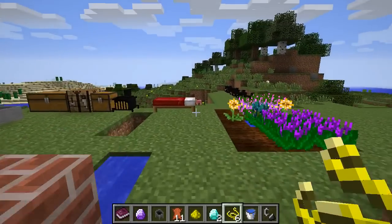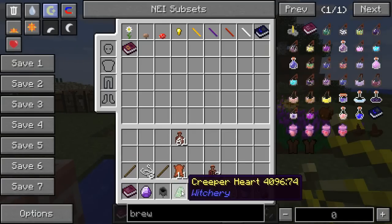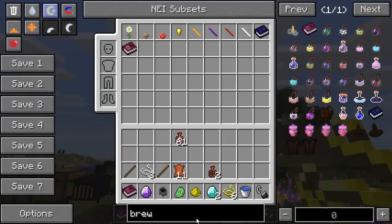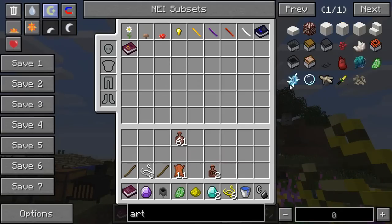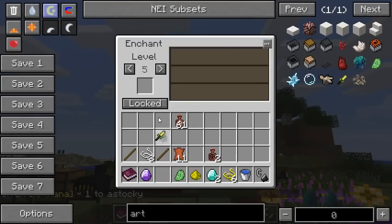The next thing is a Creeper Heart, which I already have in my inventory. This is a rare drop when you kill a Creeper with an Arthana. I was hoping I could show you — we'll see if this works anyway, I'm not completely convinced it will.